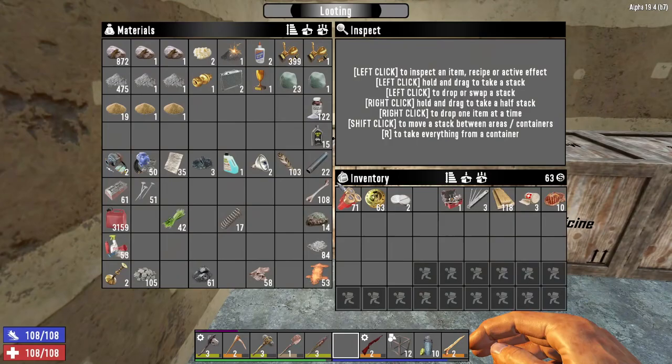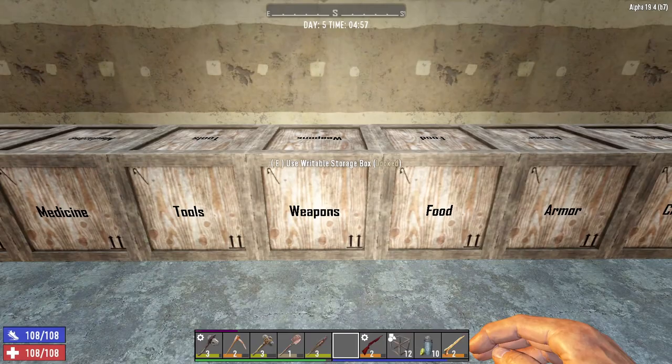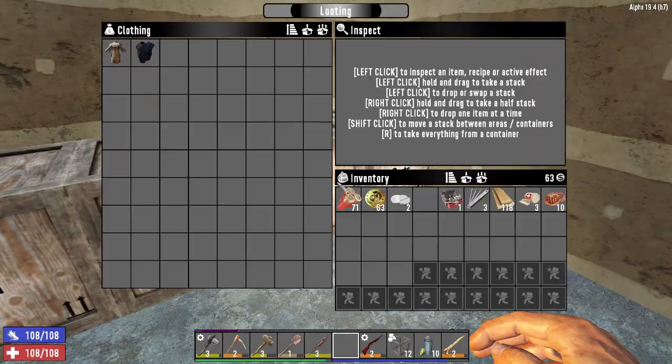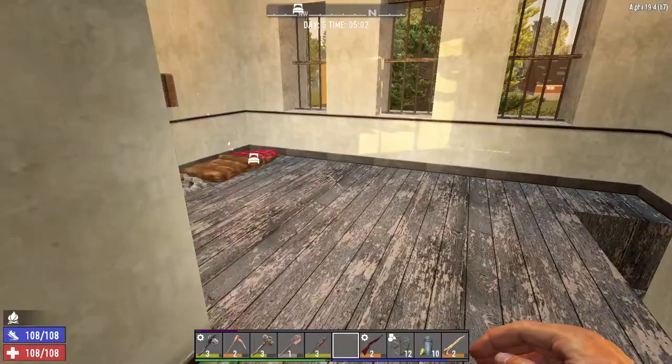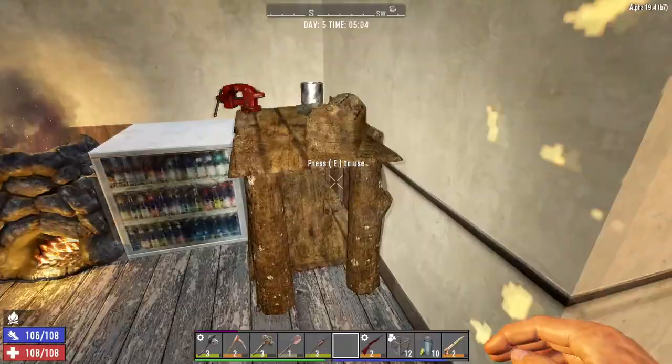Now we're back. This is how my inventory is now looking — much better organised. It should be really easy to simply sort everything nicely into each box. So what are we doing today? Well, ideally I would like to have the start of a base built and I would also like to have a minibike.